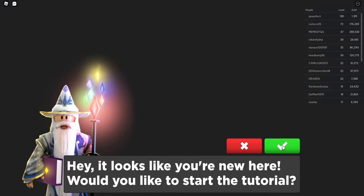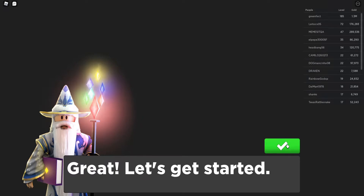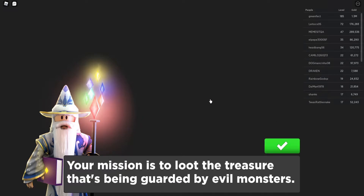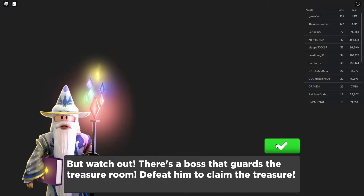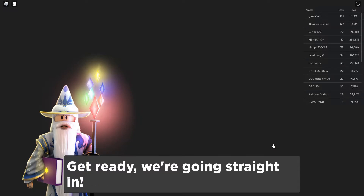Hey, it looks like you're new here — would you like to start? Why not! Let's get started. I want some battles, some treasures, some quests. Our mission is to loot the treasure being guarded by the evil monsters. We must fight our way through the monsters and reach the treasure room. Watch out, there's a boss that guards the treasure room — defeat him to claim the treasure. Get ready, we're going straight in!